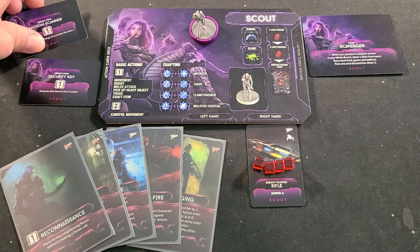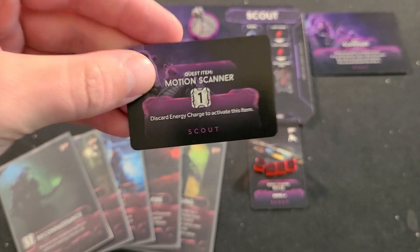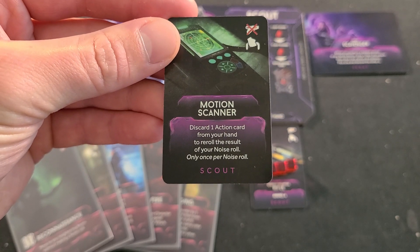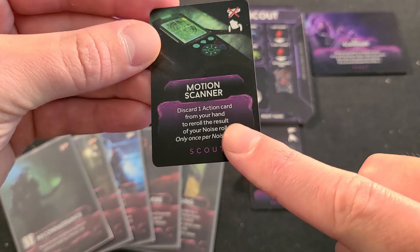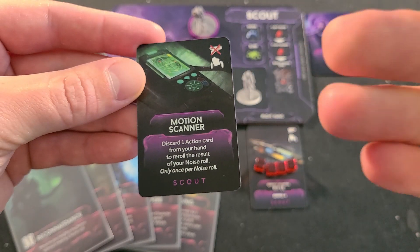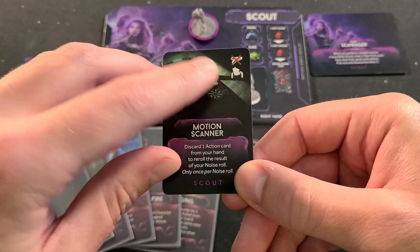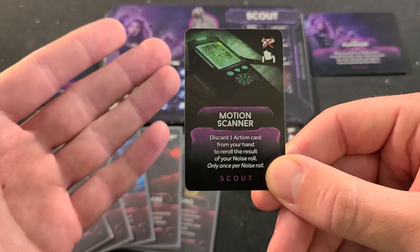Let's check out the Monitor Scanner. The Monitor Scanner is going to make you discard an energy charge to activate this item. Now, energy charges are great — they can open or close doors or refill your energy weapon. I don't like the fact that you have to get rid of an energy charge for this, but check this out: it is not a one-use card. You can use it as many times, but only once per noise roll. And you're going to have to use a hand spot. You're going to be able to discard one action card from your hand to re-roll the result of a noise roll. That's absolutely amazing.